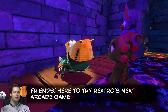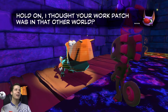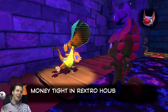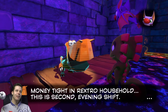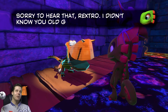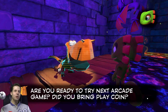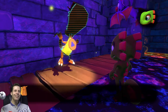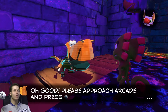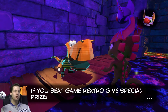Friends here to try Rextro's next arcade game! Hold on — I thought your work patch was in that other world. Money tight in Rextro's household — this is second evening shift. Sorry to hear that, Rextro. I didn't know you old game characters could multitask. Are you ready to try next arcade game? Did you bring play coin? We've got your silly coin, Polygon boy. Oh good. Please approach arcade and press X. If you beat game, Rextro gives special prize.